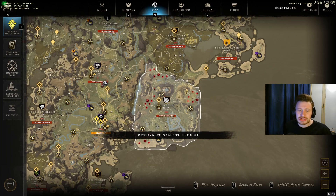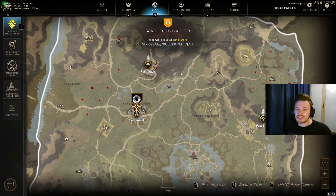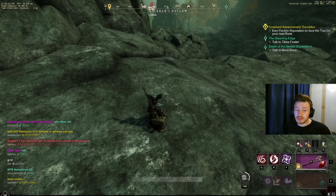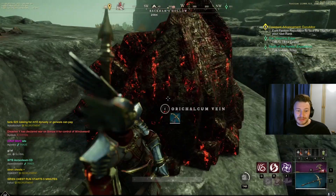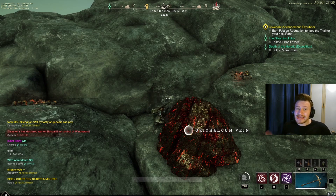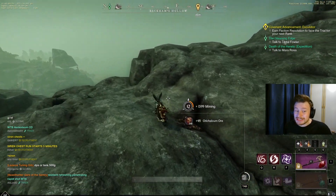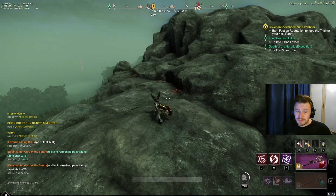Jumping straight into it, firstly we are in Reekwater. The settlement for Reekwater is right here, basically up to the right-hand side just to the right of where it says Stronghold Ravine, over the top of Rackham's Hollow. If you have this location unlocked, we're essentially on top of the rocks above that. This is a really good location — it's been recently added to the game, all of these spawns up the top here, and this is probably one of my favorite spots. It's pretty uncontested.